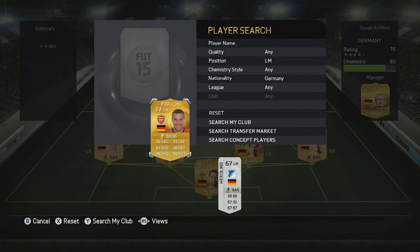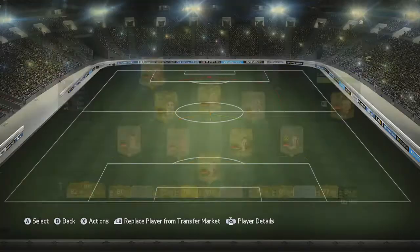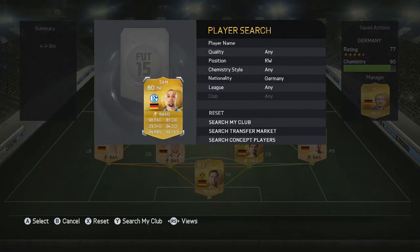Next up in the team we have Podolski from Arsenal. I really like this card because he's got 87 shooting and you can hit ridiculously long shots from about 40 yards out, testing the goalkeeper and maybe getting a rebound. He's not exactly the fastest but he is a very fun player.